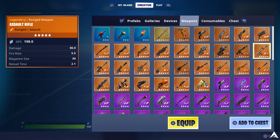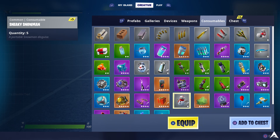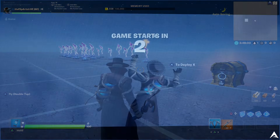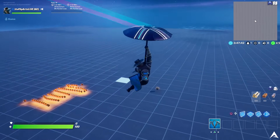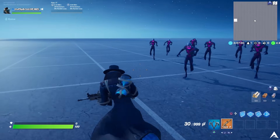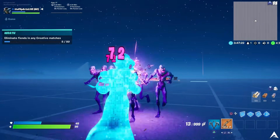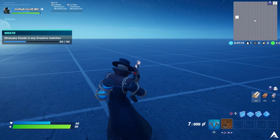Go to the weapons section in creative and grab the golden Scar — or any weapon you choose. Press Square to add it to the chest, then add a lot of AR ammo as well. Spawn the chest on the map and start the game. Drop down from the sky, grab the gun and ammo, reload, then take out the 20 fiends. Shooting at the head does more damage — around 70-plus — and is nearly an instant kill. Once all 20 fiends are cleared, they don't respawn, so end the match and restart to repeat the process until you've eliminated 50 fiends total.